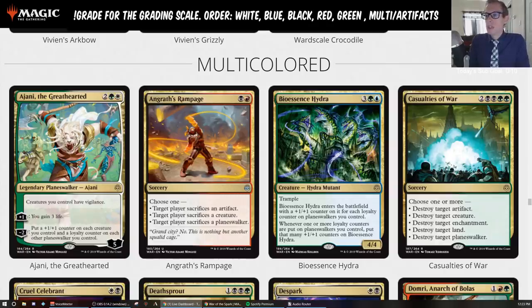Next, Angrath's Rampage — red and black sorcery. Choose one: target player sacrifices an artifact, target player sacrifices a creature, or target player sacrifices a planeswalker. I think this is another card that's kind of underrated. People see this and say it's sorcery speed — it's a Bedevil at sorcery speed, this isn't any good. But I feel like it's still good.